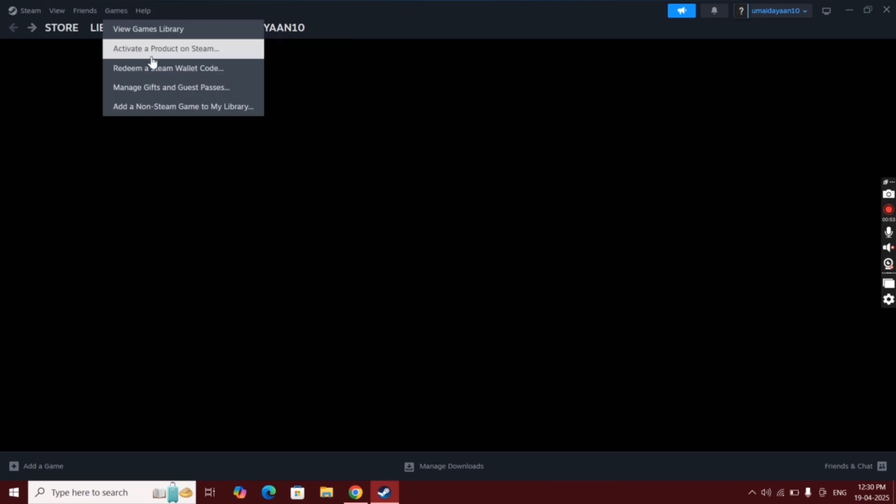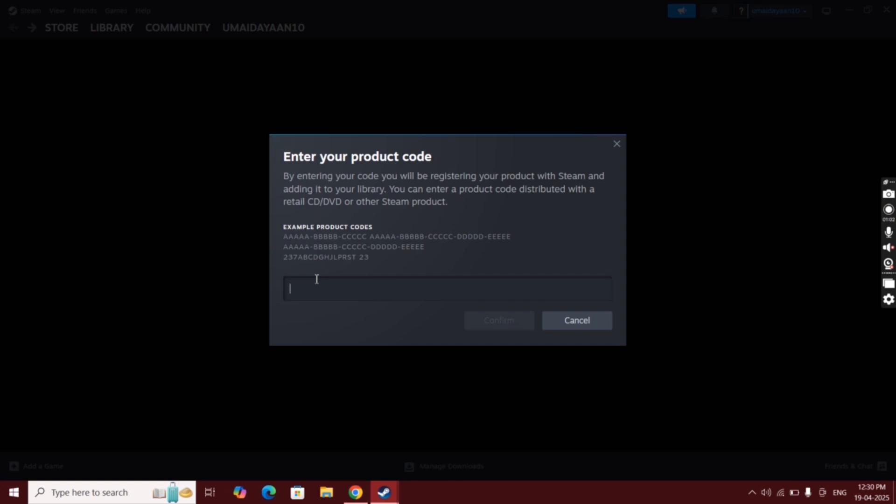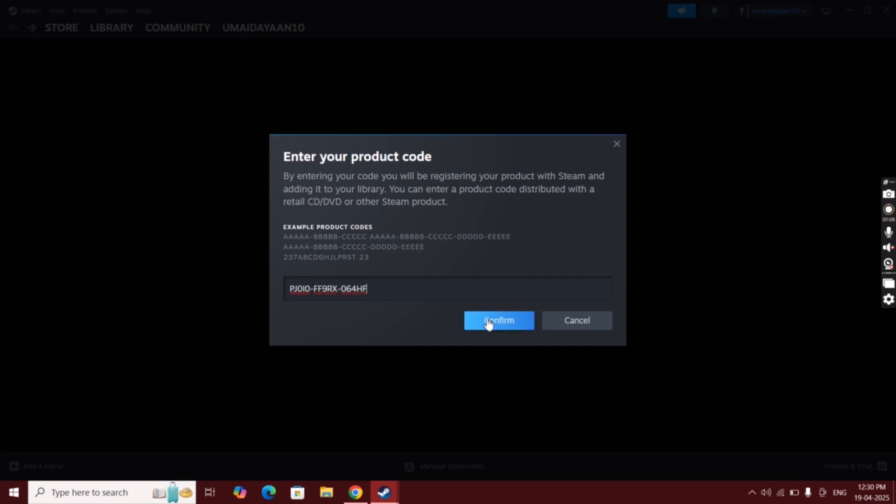After that, open Steam on your Windows system. Now click on Games at the top, then click Activate a Product on Steam, paste the product key there, and hit Confirm.